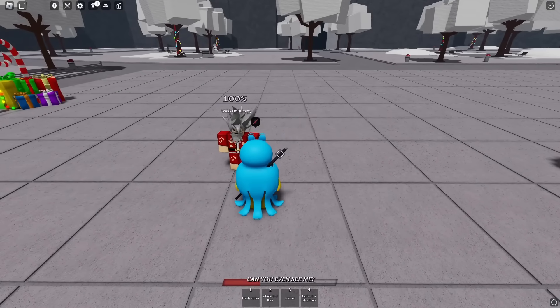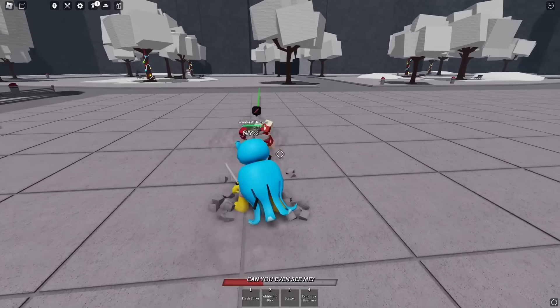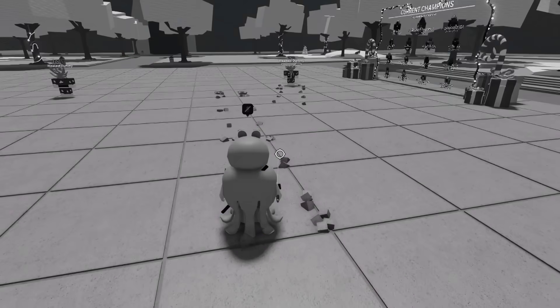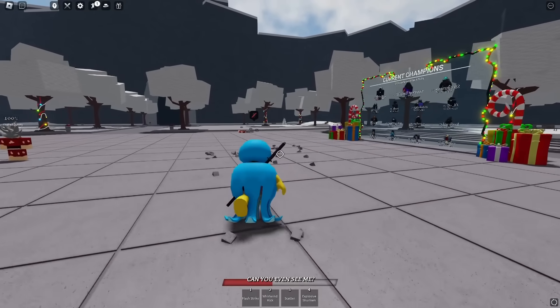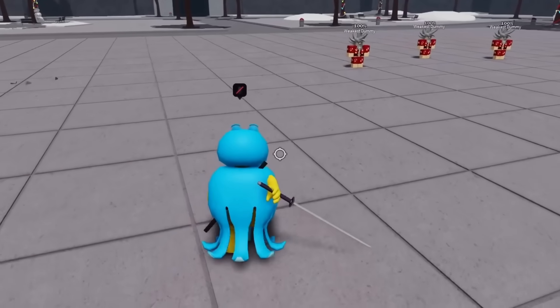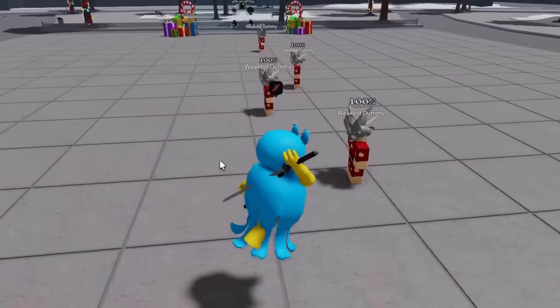If I do three M1s and immediately quick dash and flash strike, it's a good combo. But then they fly away — the game's not going to let you do a crazy combo off of that. I could immediately do a shuriken move after that, which is a good combo. That's 39 damage right there, but it has its cons.